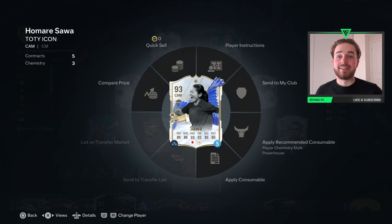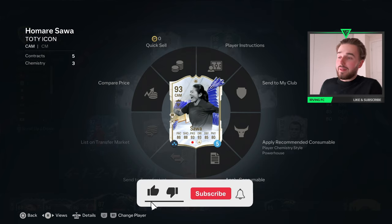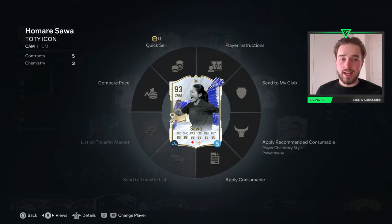Welcome back to another video. We're doing a player review on the 93 Team of the Year Icon Soares, which came out a couple of days ago. This card is expensive, and like I said about George Best, I would say wait until the end of Team of the Year before completing these SPCs — just maximize your packs for the best chance of packing a TOTY.